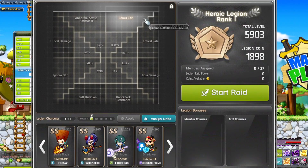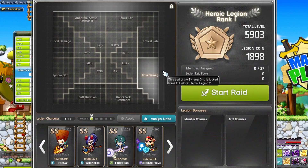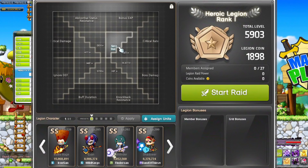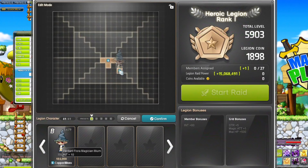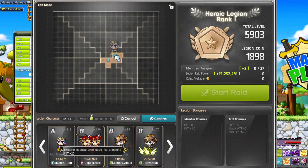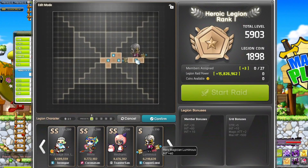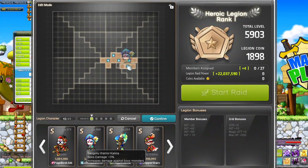Anyway, back to the legion system — let's talk about the grid of awesomeness. This grid unlocks more spaces as you rank up your legion. Each little block gives you a small bonus depending on what stat the block increases, and you can move them around to make sure you have the perfect setup. Each character will have a certain block shape, and depending on their legion rank this shape gets bigger and covers more blocks. Legion ranks for your characters increase at levels 60, 100, 140, 200, and 250. Placing a block on the grid gives you those sweet bonuses. You can also rotate your blocks to make them fit better — it's a bit of a puzzle, really.